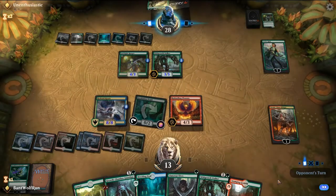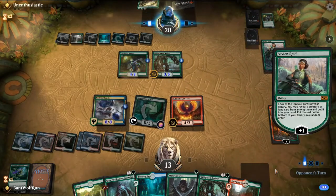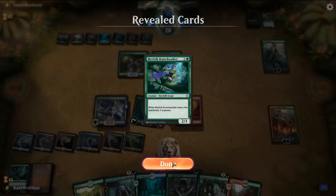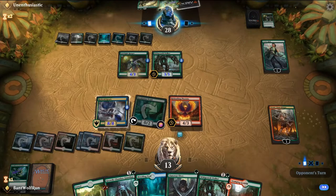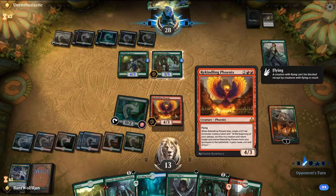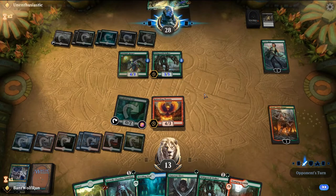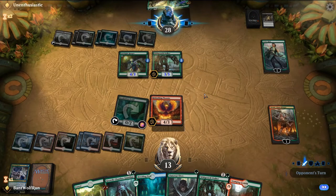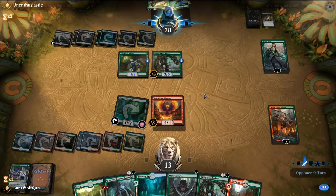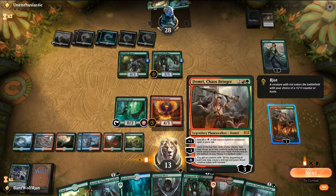Vivian is actually pretty bad for us here. They have the Cast Down as well. They opt to not attack Domri, which is pretty good for us.